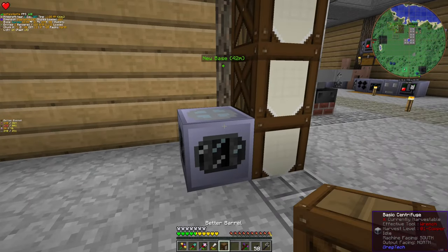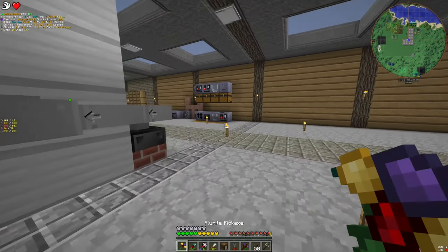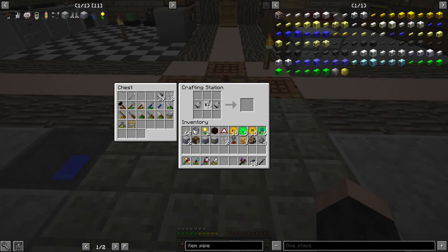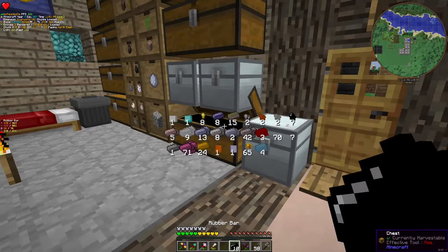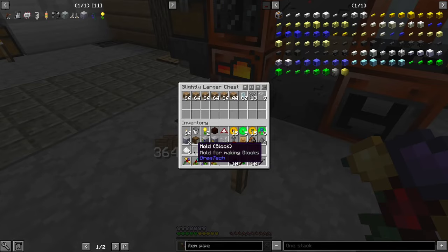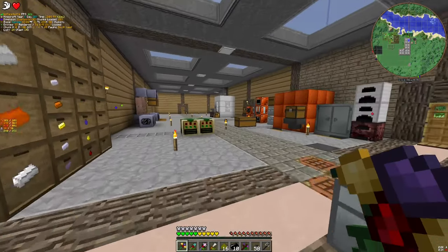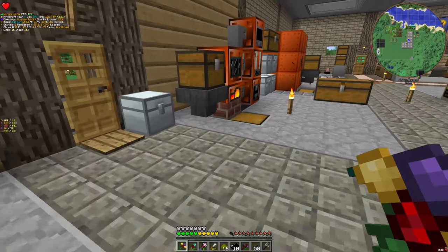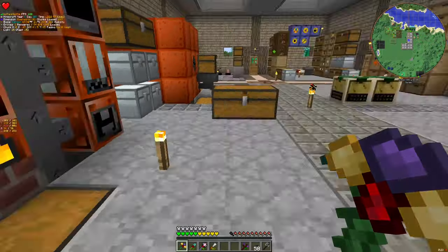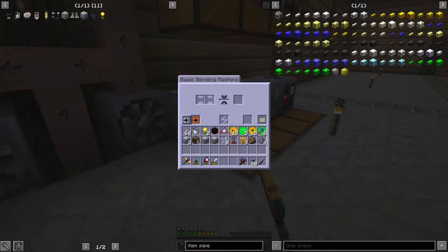First part is going to be the input, second top is going to be the item output, and the side is going to be the fluid output. For item outputs we can use our old friend — I'm gonna need more rubber. Okay, I think I need to cancel you guys for now and let's make one last batch the old method, because we're gonna need a lot of rubber.